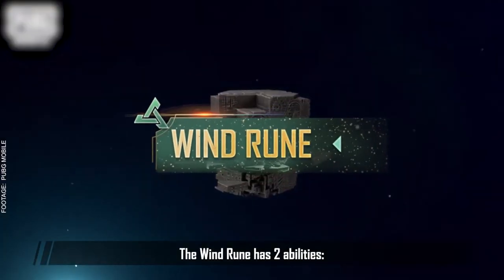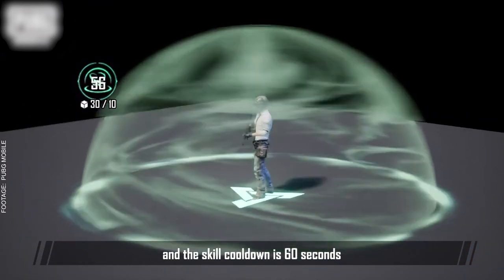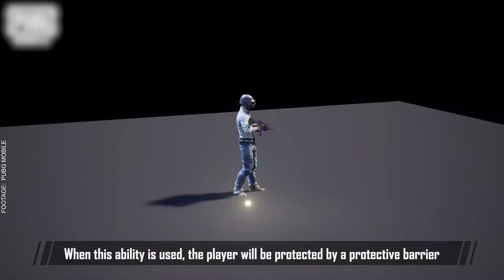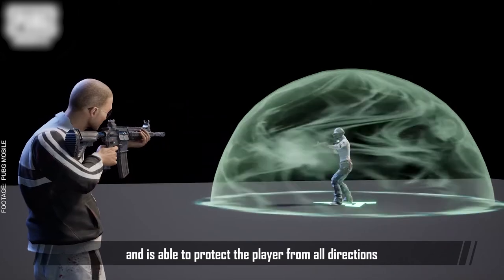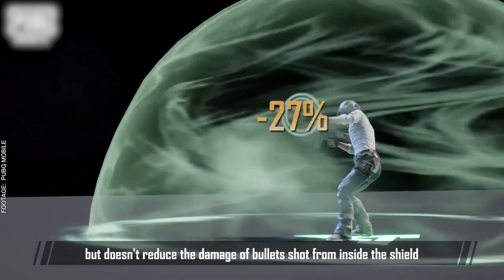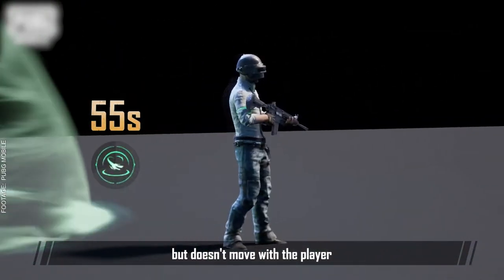The Wind Rune has two abilities: Wind Shelter and Wind Boost. It costs 10 crystals to use Wind Shelter, and the skill cooldown is 60 seconds. When this ability is used, the player will be protected by a protective barrier. Wind Shelter has a radius of 3 meters and is able to protect the player from all directions. Wind Shelter reduces the damage of bullets shot from outside the shield by 27%, but doesn't reduce the damage of bullets shot from inside the shield. Wind Shelter lasts for 55 seconds, but doesn't move with the player.